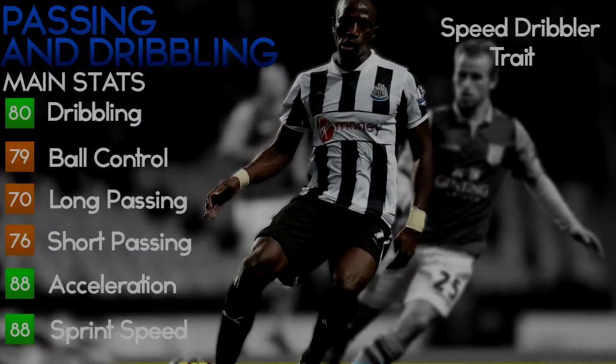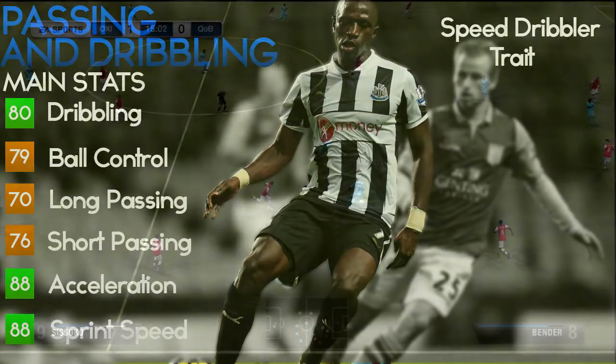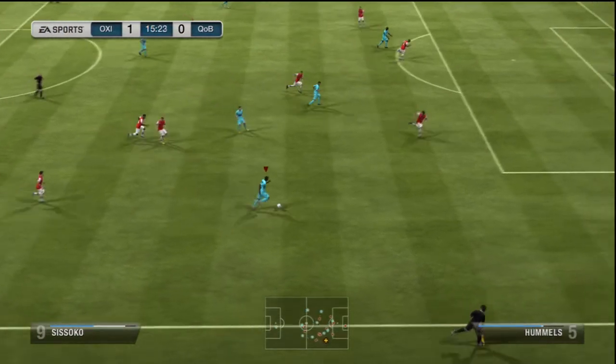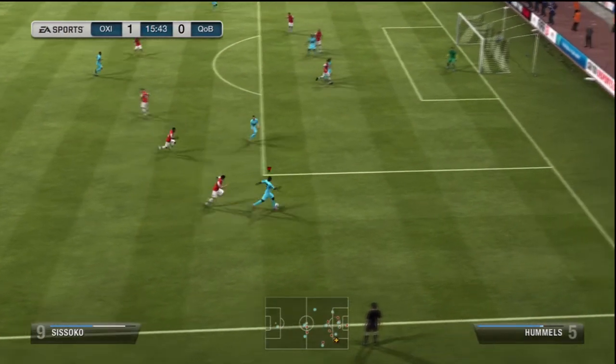That leads us to dribbling. He's got 80 dribbling, 79 ball control, 76 short passing, 88 acceleration, and 88 sprint speed. With that acceleration and sprint speed combined with 80 dribbling and 79 ball control, it's a really good combination. He also has the speed dribbler trait so you can dribble really fast down the wing if you play right center attacking mid in a 4-2-3-1, or in a 3-5-2 he can go right through the middle with that great speed and dribbling.